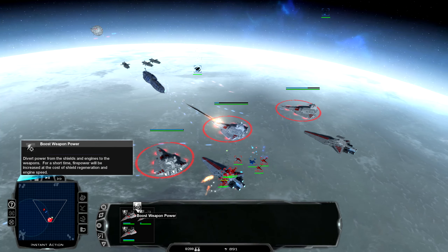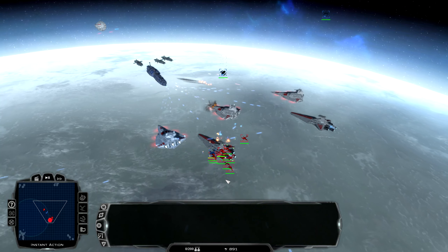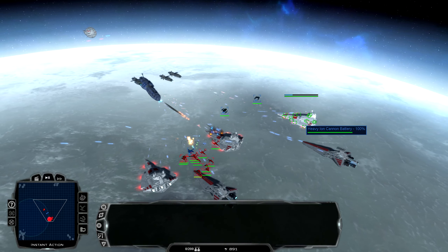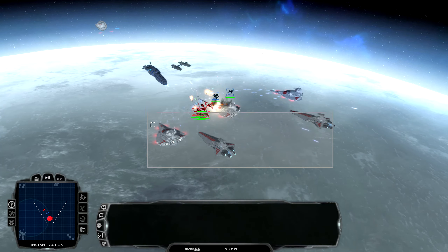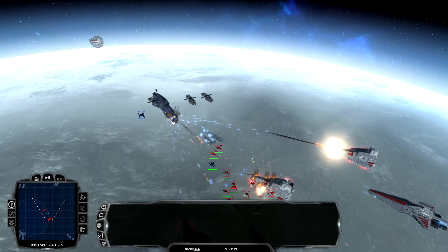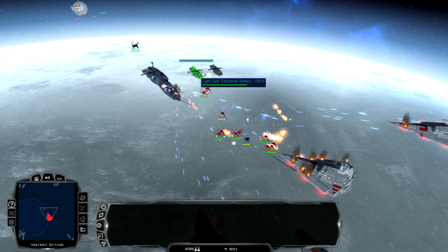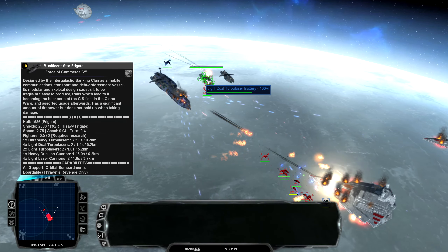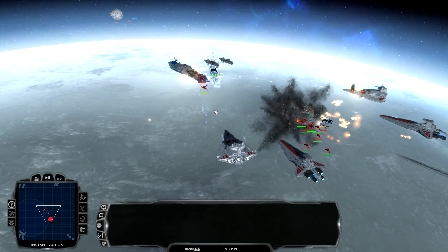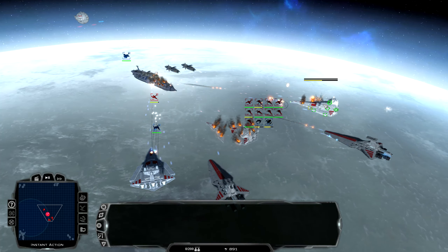Okay, we need to make these guys do that. Send the Y-Wings in to do some fun bombing runs. Target the Providence — this thing is actually so deadly, it is amazing. Look how much damage. I'll just call these the small guys. They're helping out, right? But against the Providence? Oh man. Absolutely nothing.